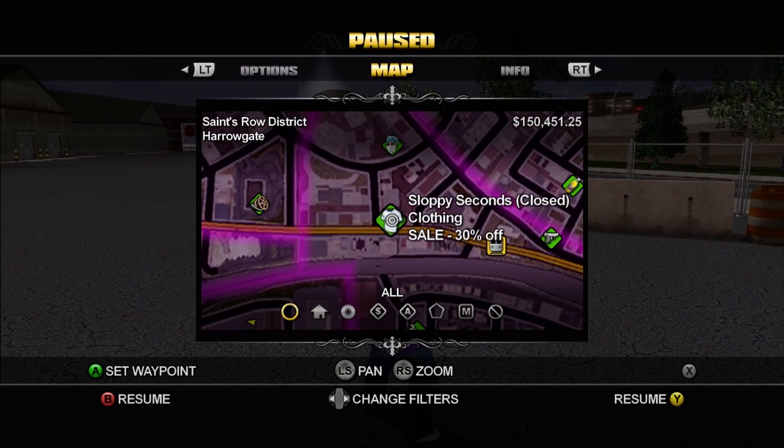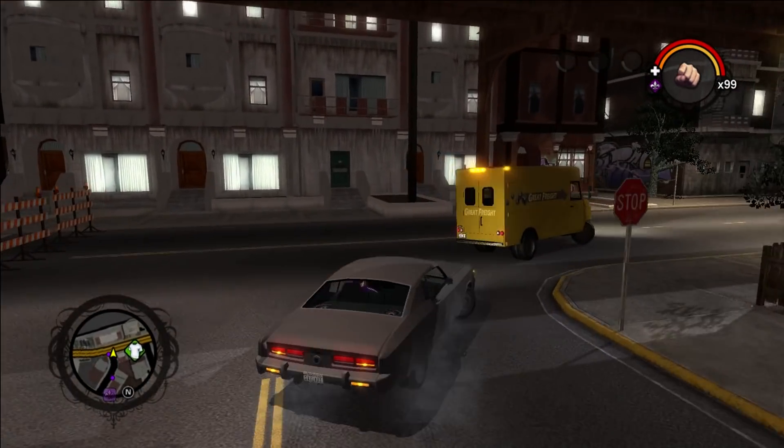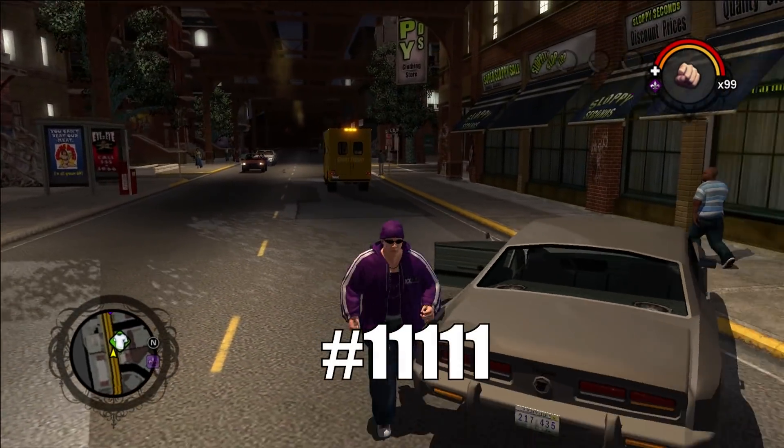At midnight, head to this Sloppy Seconds in the Saints Road District. The Easter Egg can only be activated between 12am and 1, so you'll have a limited window to pull it off. In case you run out of time, simply enter in the Midnight Cheat to try again.